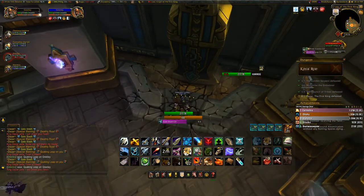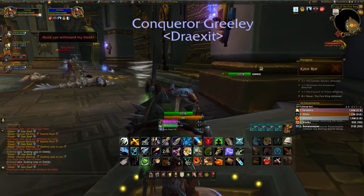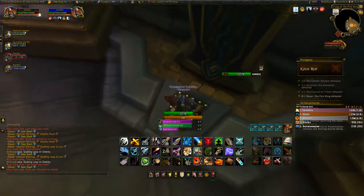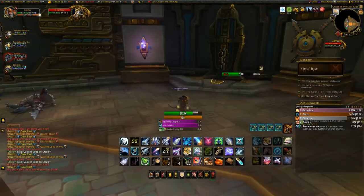Especially on just a regular mythic. As soon as you stand there long enough — I think it's right around 10, 15, 20 seconds at most — the sarcophagus will start to shake on one side, which is the side I'm on. So now all you have to do is finish the fight and beat King Dazar, and then you unlock your Mimi.